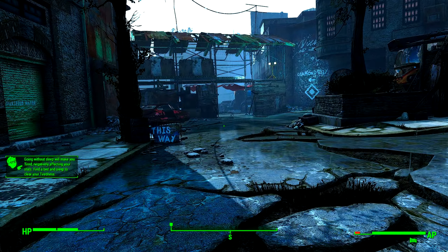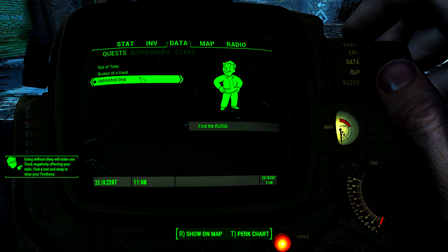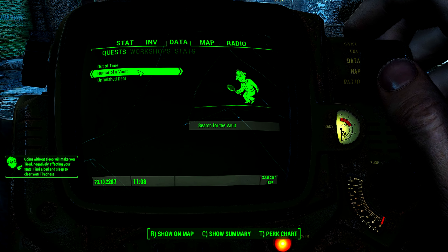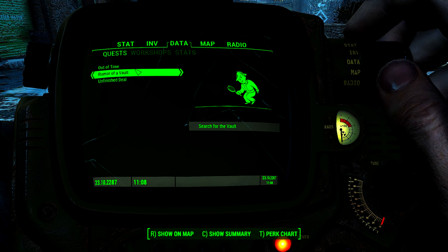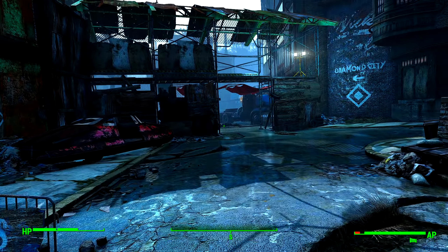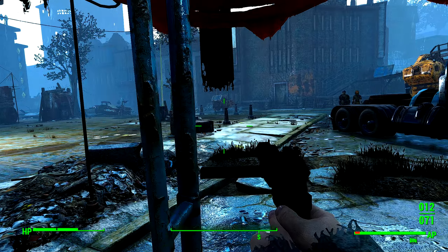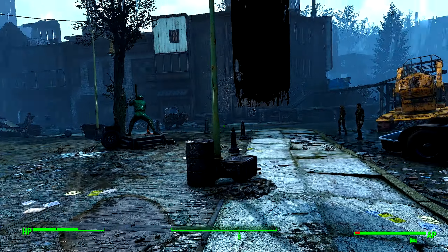Not sure what I'm supposed to be doing. However — explore the area, search for the vault, rumor of a vault. So I guess we're no longer the father of Shaun — we're just a bystander investigating stuff. But we'll get to that — we want to level up some more.